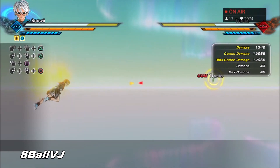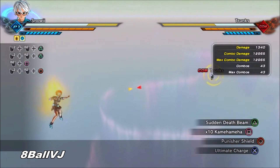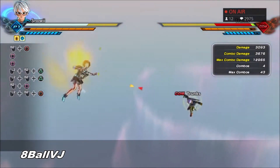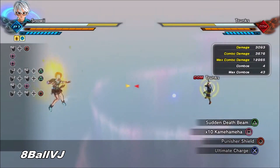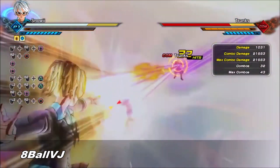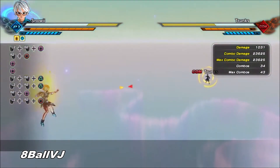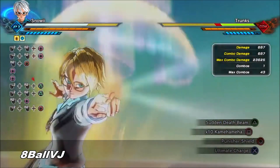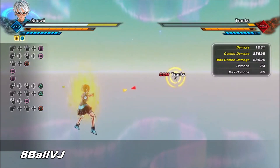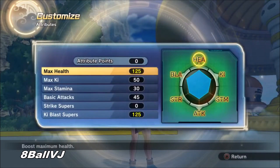Now I'm going to show you guys what Emperor's Death Beam can do when using Super Vegeta. If you were using Super Saiyan Blue you could almost one-shot somebody. Look — about 23,000 damage. If you're doing more than 20k damage to anyone at any point in the fight, the fight is over. If you're even able to land that move and hit it, the fight's over.